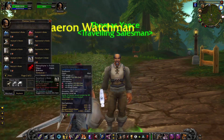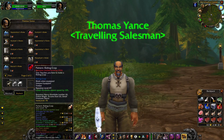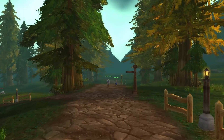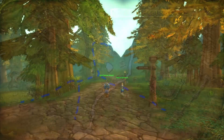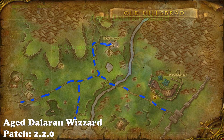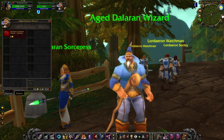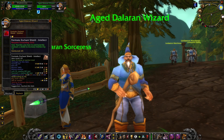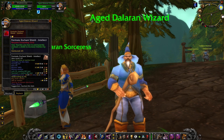The riding crop increases your mount speed by 10%, so it's really helpful for a lot of players, especially those trying to get the Nether Ray mount. The other vendor, the Aged Dalaran Wizard, patrols the roads with his apprentice. He sells the enchanting formula for the Intellect shield enchant, which can be a decent upgrade if you don't have access to higher formulas at that time. Just keep in mind that the enchanting formula is limited in stock, so be careful about who grabs it first.